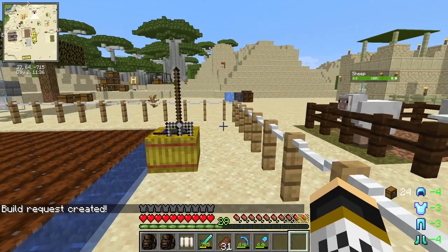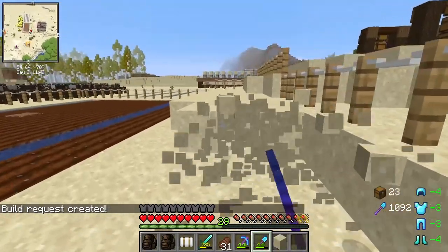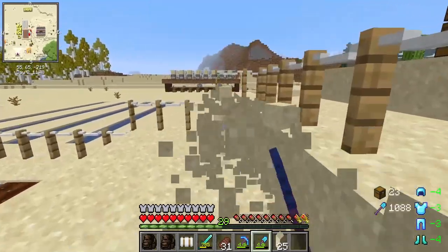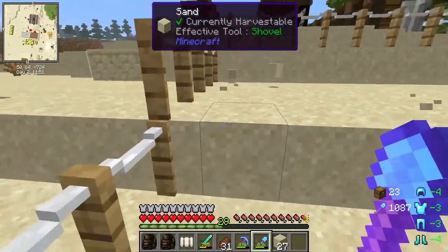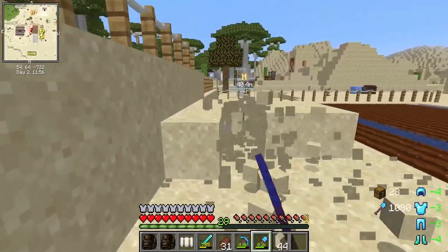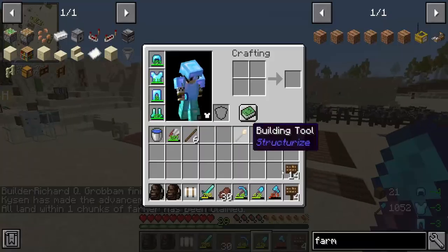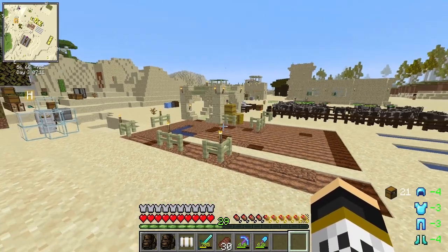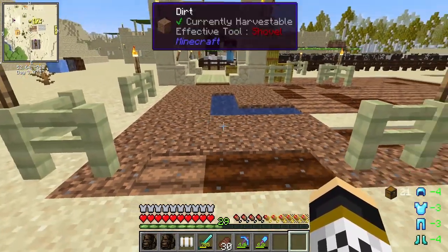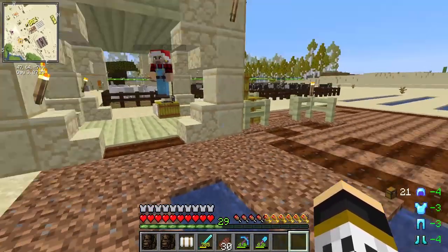Before we start the actual building work I'm going to flatten some of this area first, because it'll save a lot of time rather than waiting for the builder — we've got more efficient tools. This is a small build so we might just watch it get done without a time-lapse. The farm is now built. It needs the farmland sorted out, and we need to get an actual farmer in here to work it.